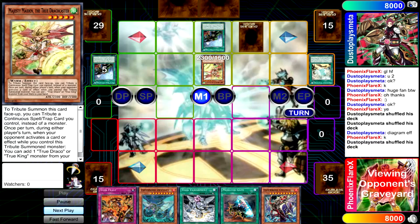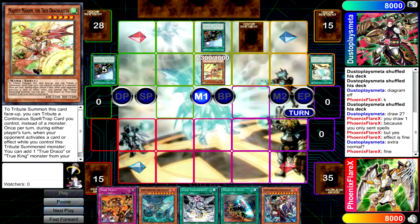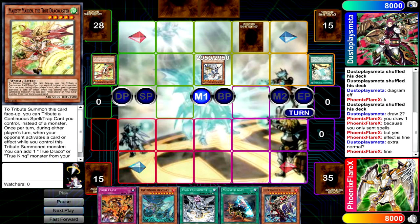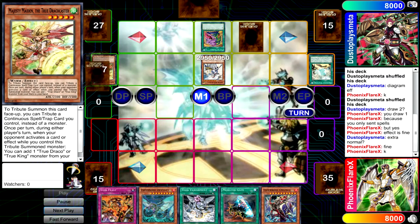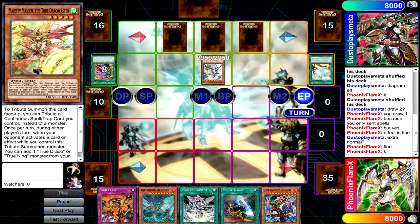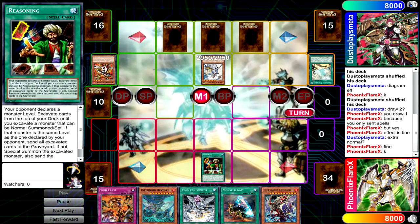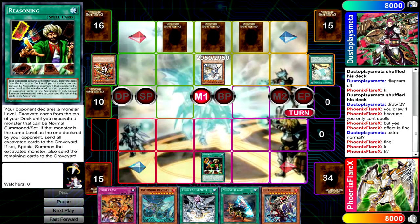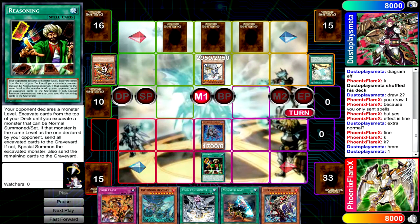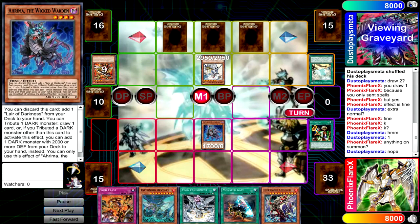He resolves a Diagram, searches for Majesty Maiden, draws one off of Heritage, and then drops Masterpiece turn one, which is kind of strange. I would have thought that you would have set up a Masterpiece play on my turn, but just raw-dogging the Masterpiece down seems like it's at least a little bit of a waste of resources, considering that was a card actively added to hand off of Duality when you could have picked Majesty Maiden. So I top-deck Reasoning, and I activate it. My opponent calls one.